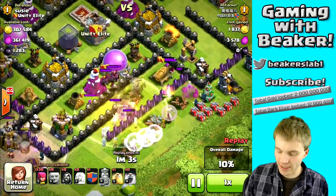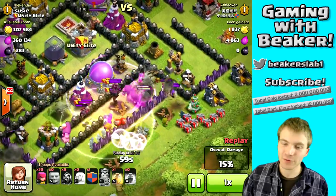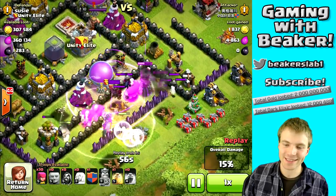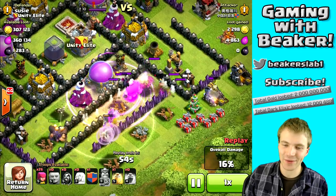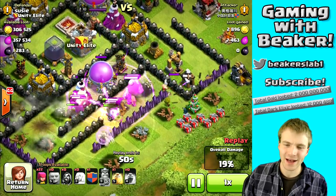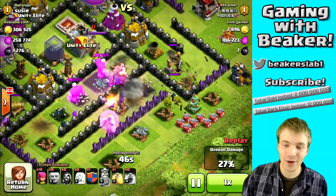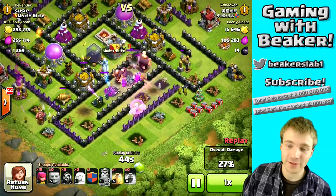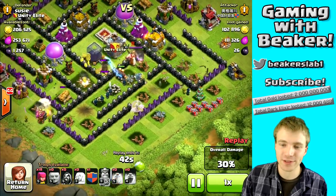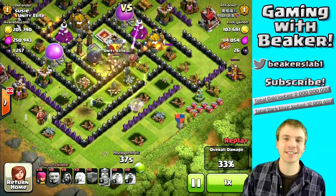He's just spamming everything and they are in the base. Looks like at least one of his healers is going to get taken out. Second healer is getting taken down — he didn't really think this through. Third healer getting taken down, but at least he has a lot of wizards. Now he has one healer left and it's healing a group of wizards.